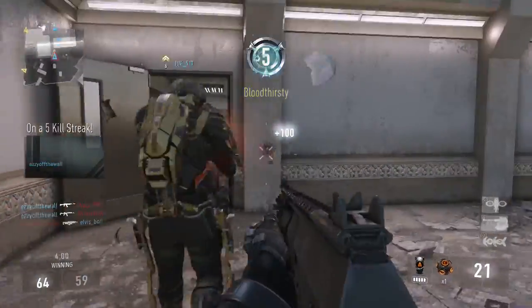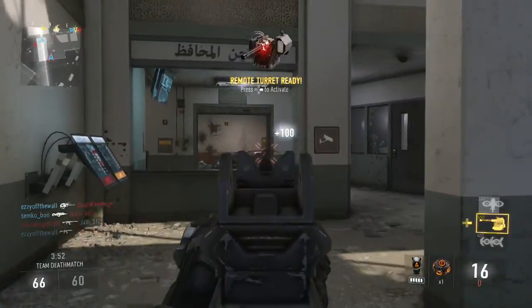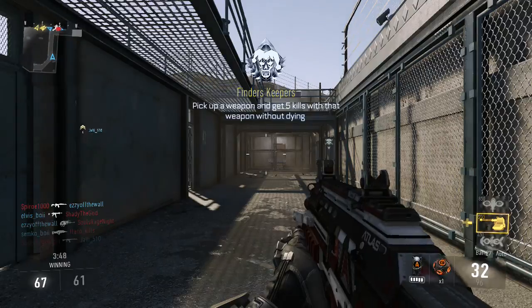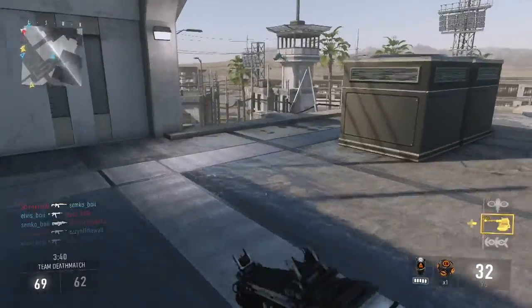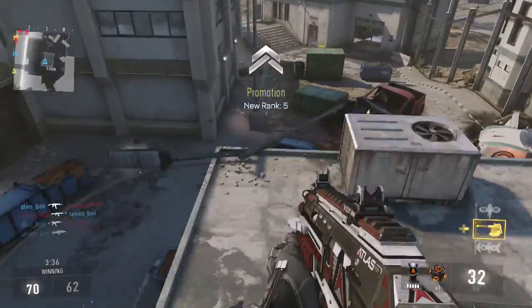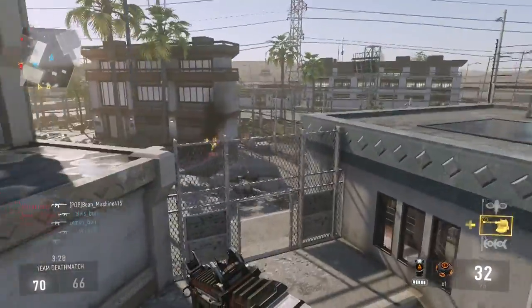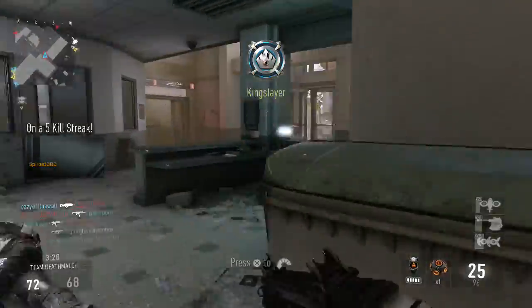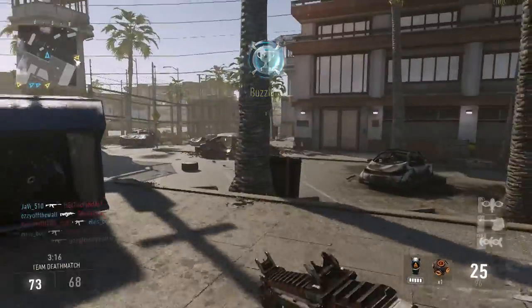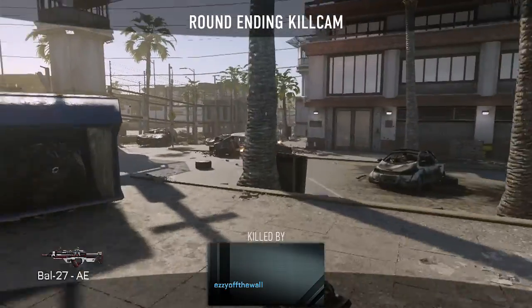First ever five kill streak! It looks like you get the UAV at four kills. I set up a sentry gun on the rooftop — I feel like the enemy team's coming through there. I think I just died too. Is my sentry gun killing them? Sorry for the spawn trap. I got the game-winning kill though! This game is cool, I like it — I think a lot of you guys would like it too.